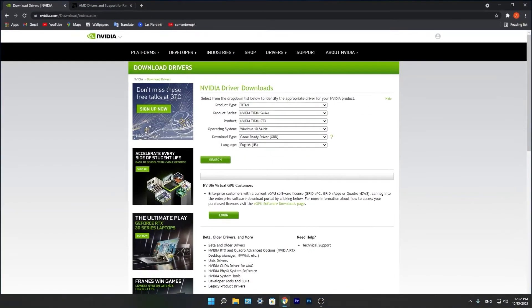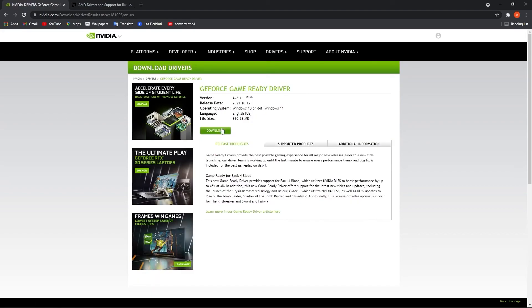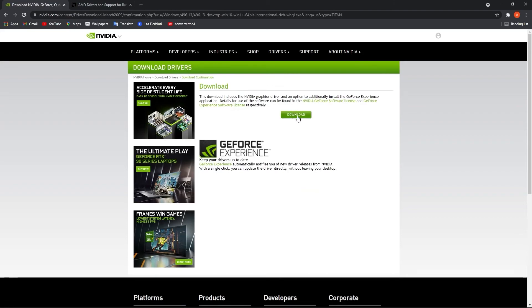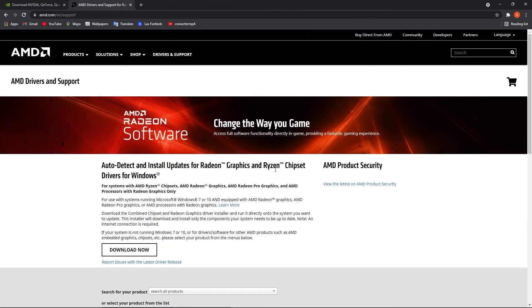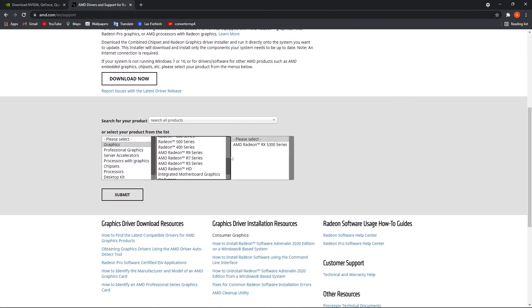Now you need to be up to date with your video card driver. If you have an Nvidia card, go to the Nvidia website, select your specs from the video card section, press Search, press Download, and download. If you have an AMD video card, go to the AMD website, select your video card, press Submit, and follow the steps to be up to date.